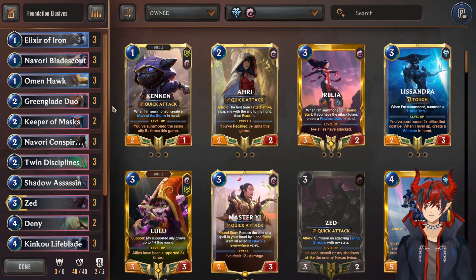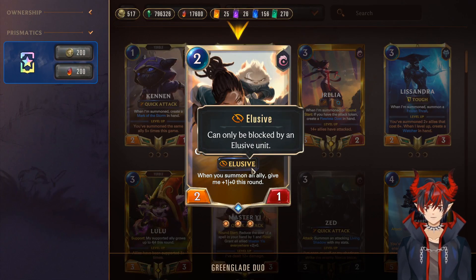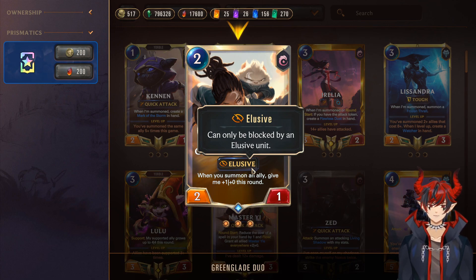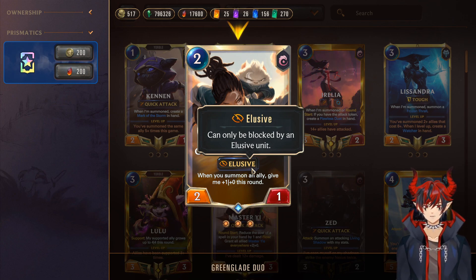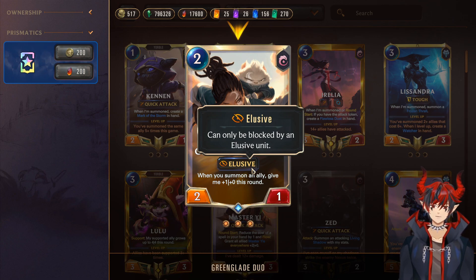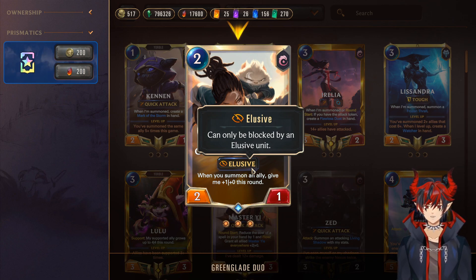For the first deck I have for you, this is the Fast and Aggressive Elusive deck. Elusive is a very important keyword to learn because it's very strong. Elusive says this unit can only be blocked by an elusive unit, so the opponent has to be playing elusives to actually block your units when they attack. This can be really annoying because you can poke a little bit of damage here and there, and then all of a sudden just have lethal on board and your opponent cannot actually block anything.